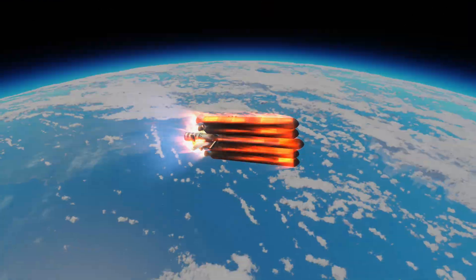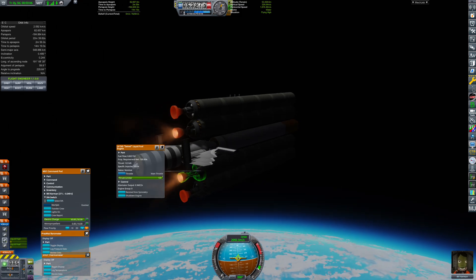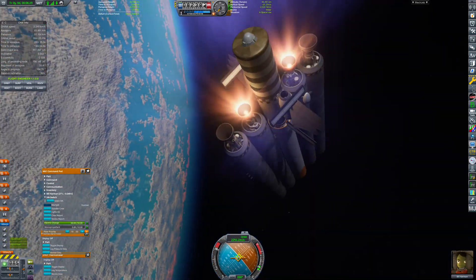This odd-looking rocket is made with the very limited choice of parts unlocked from 186 science points gathered in our first launch. It's Bill Kerman's first mission ever, and many challenges lie ahead.